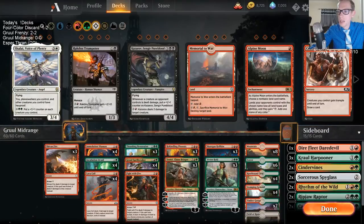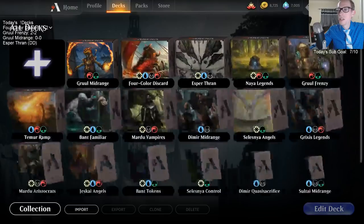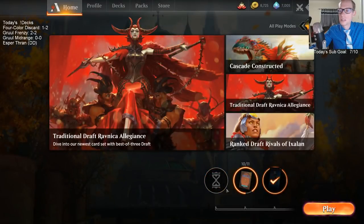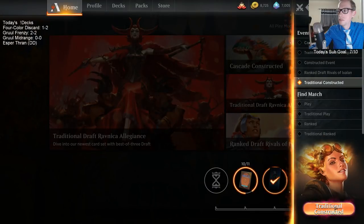So a little bit different take on Gruul midrange — we'll see how it works out. Things like Dauthi Vanguard and Dauntless Bodyguard are some things that would ping the opponent.